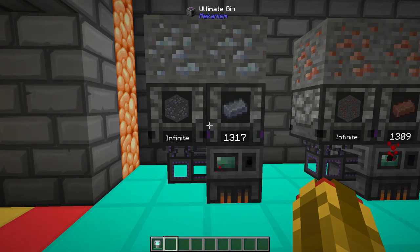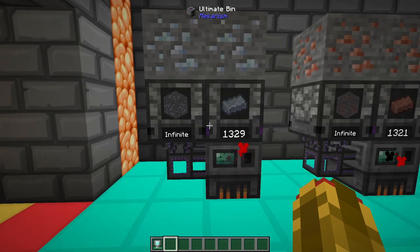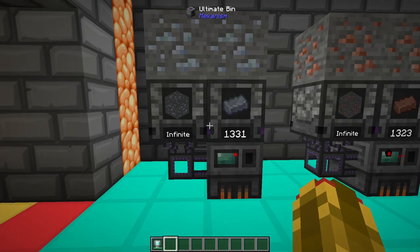Starting off with the most useful: osmium ore has a similar generation pattern to iron. Between levels 12 and 36 is best. A 4x4 chunk can be expected to yield around 200-400 ore. Like most ores, it can be used in a smelter or a furnace to get an ingot.